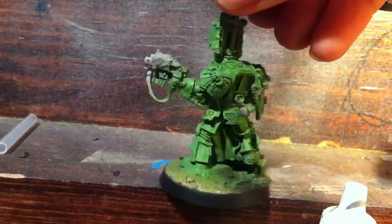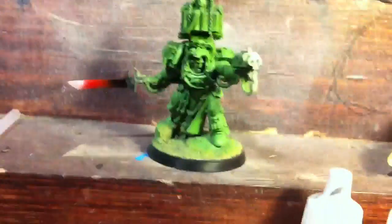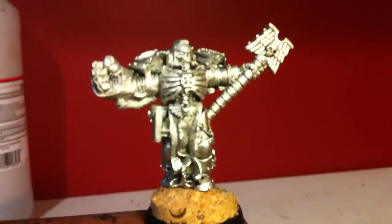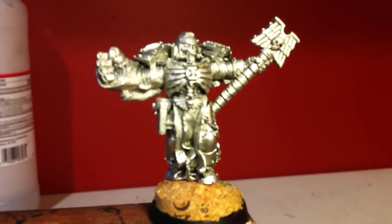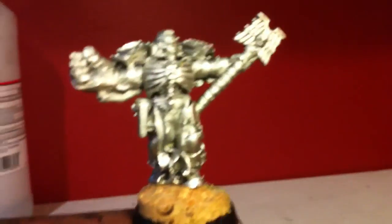Just so you can see him — he's on that base right there. Also tell me if you want me to commission this other guy too. It's a chaplain; he doesn't have a jump pack, just power fisting a crozius I think that's called.